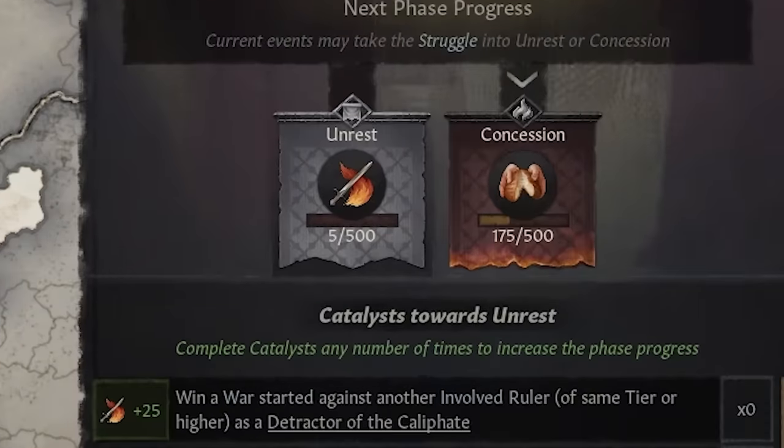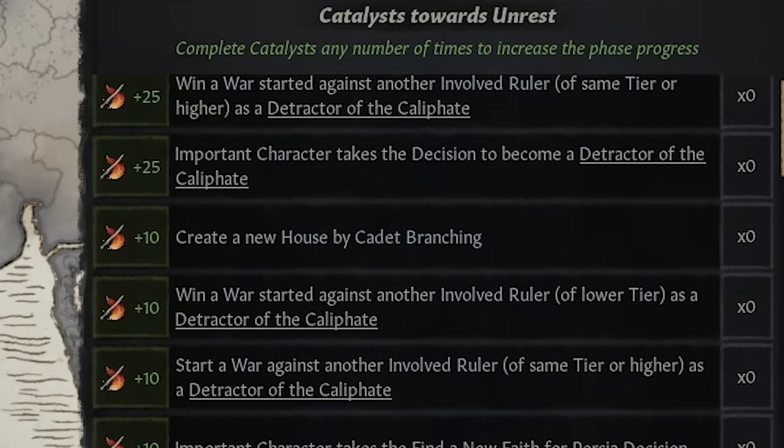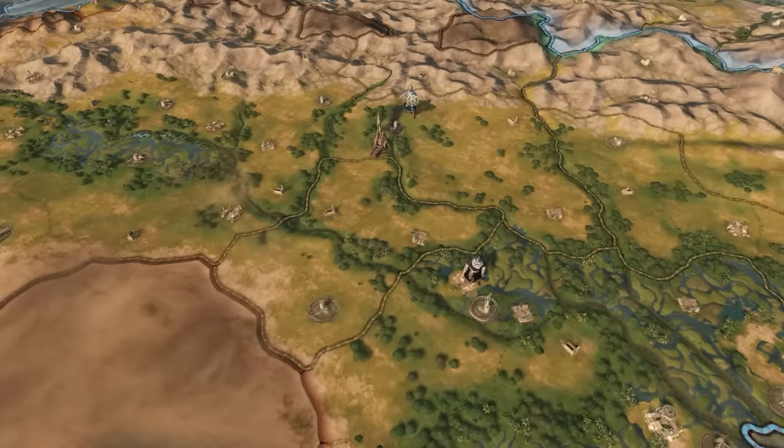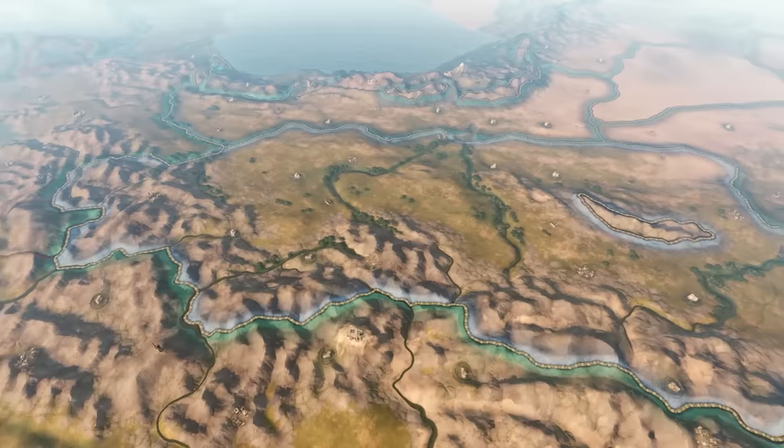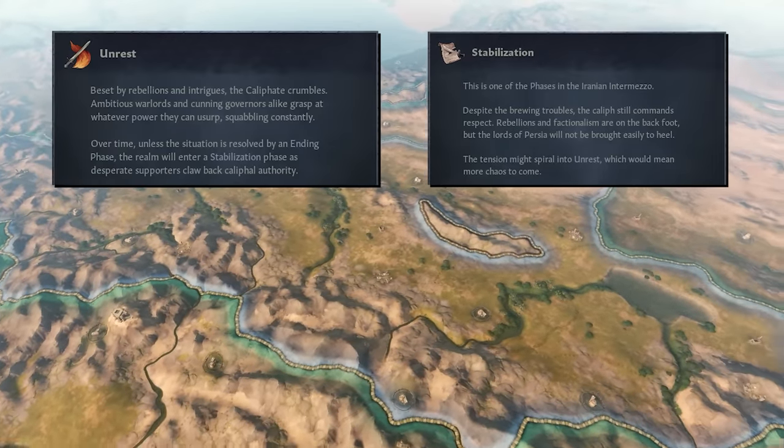It would be wise to strengthen yourself and your allies during this period of stabilisation as much as you can by claiming titles or, for example, forging new bonds. Because when this phase does come to an end, unrest will descend upon Persia once more. As you can see, this struggle is a tug of war between the detractors and the supporters, directly expressed in the back and forth of unrest and stabilisation.